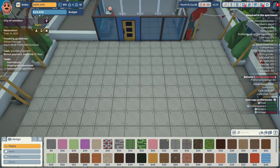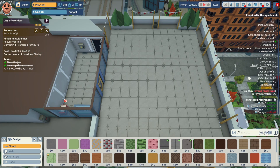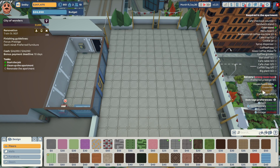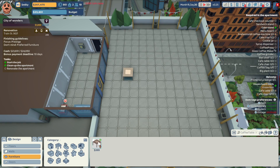The tags for this job are posh and contemporary — no modern or vintage. We have to renovate a balcony and a cafe. Let's start with the balcony. In the balcony they want us to finish the floors in concrete — it's already done. We need seven cafe tables. We'll put one here, one here, and one over here.